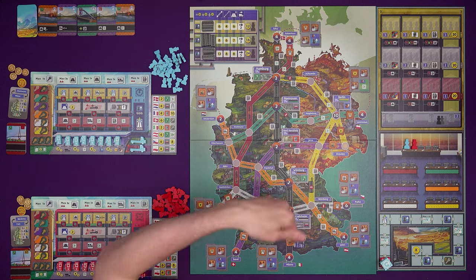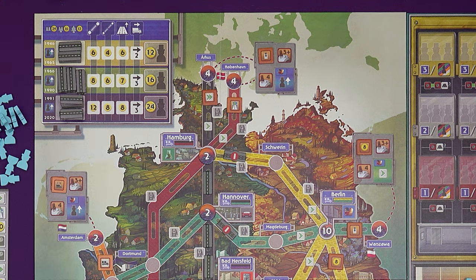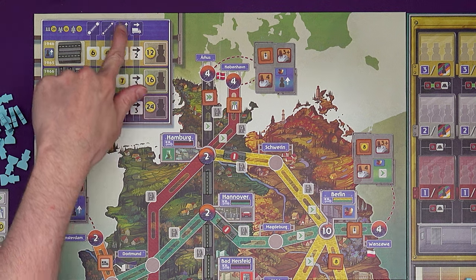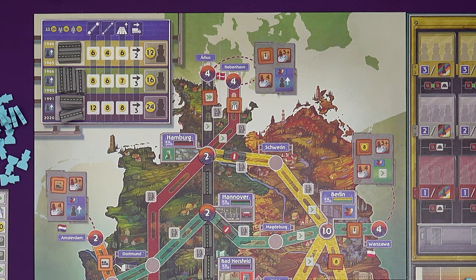Before we get into the steps of how to play, there are a few concepts to look at first. We've got the dashboard up here where we put a lot of road tokens. It shows the three eras of the game, starting in 1946 and going all the way up to 2020. At the end of the second era in 1990, German reunification occurs. The dashboard keeps track of how many road tokens are left, which triggers the end of each era. It also tracks the costs of various actions, the speed at which trucks can move, and at the end of each era, players will receive funding based on their contributions to the Autobahn network.